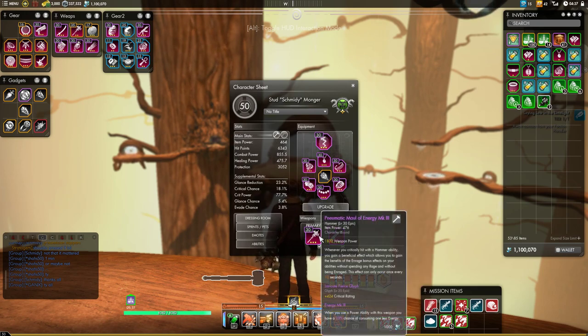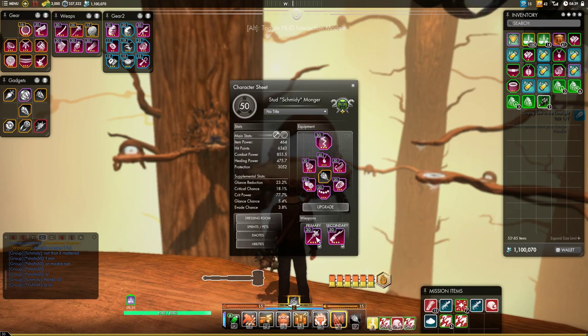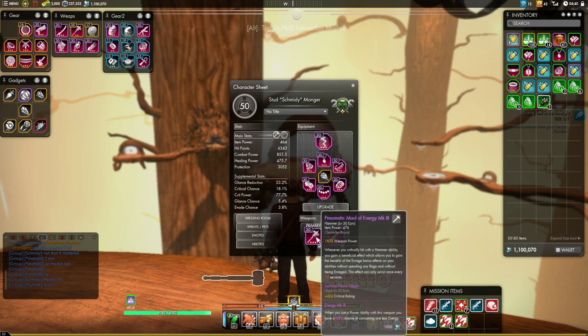For the weapons, I'm not going to get into weapon specifics here. I'll be running nine different guides shortly after this one, each one focusing on a different weapon as the primary and going through all the different secondary options. But you do want to get Mark III, the 3-pip versions, and you'll either want Energy or Havoc — they are both pretty much on par with each other. Both of them are really good, so pick either one and you should be doing really well.